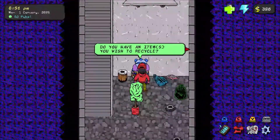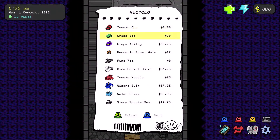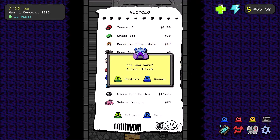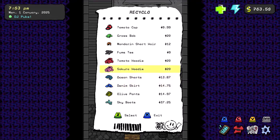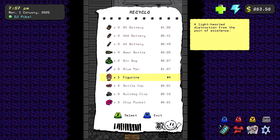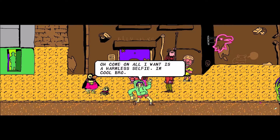We could sell our clothes at recyclers — it's the only way you can get rid of clothes, by responsibly recycling it. Let's get rid of our trilby and our work clothes — our suit, our dress. We'll sell this figurine. Where do we even get the figurine from? Big Lemu is DJ Puke's bodyguard slash babysitter.